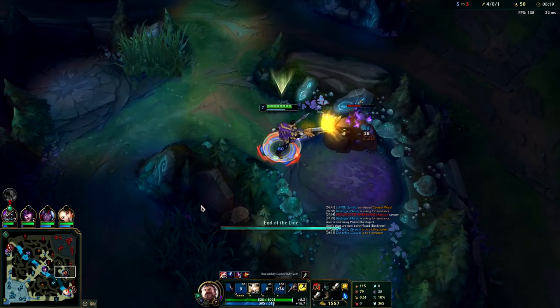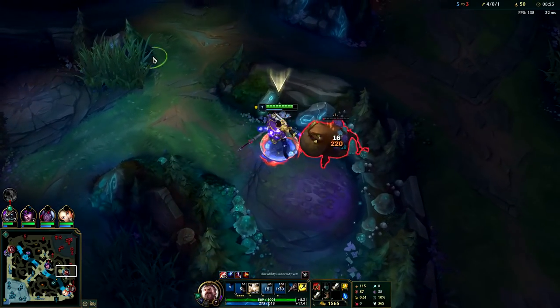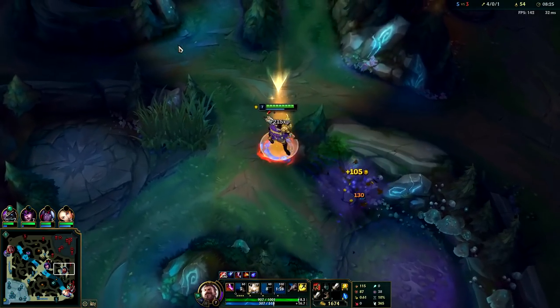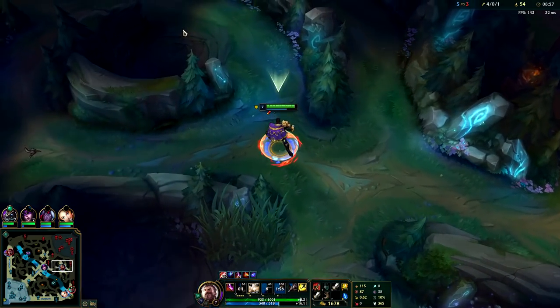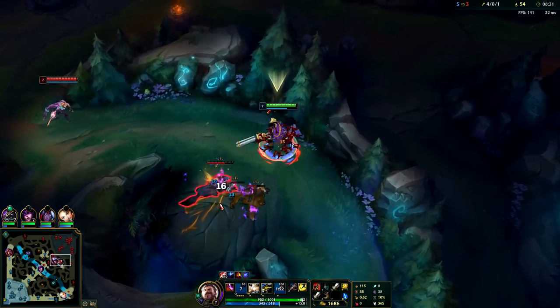Just stay in their jungle — do you see how all my camps are up? Literally all my camps are up but we're good. This is how Graves functions: if you can't move into the enemy's jungle, Graves is useless because he falls off. He needs to apply early pressure with his Phase Rush.